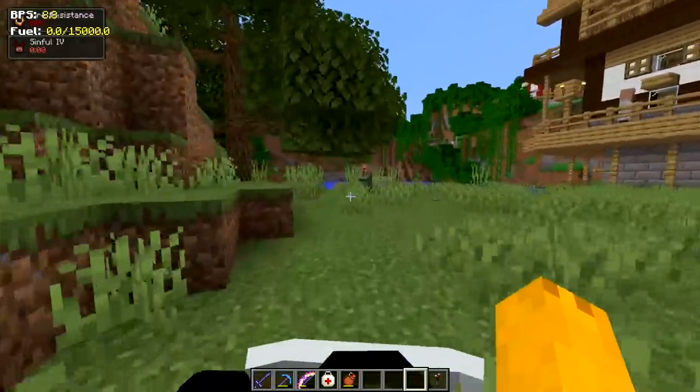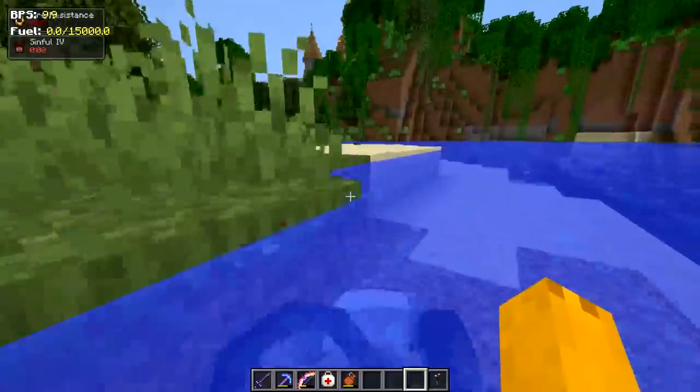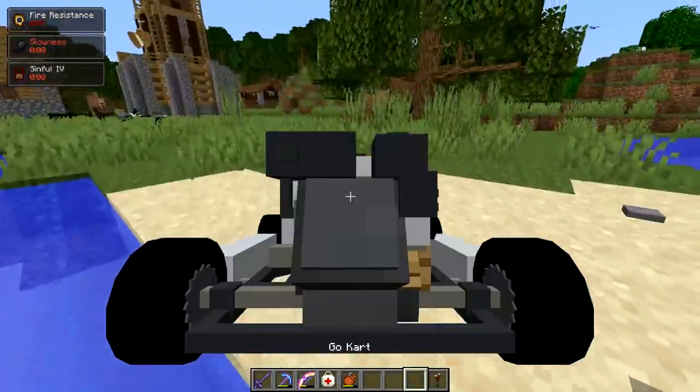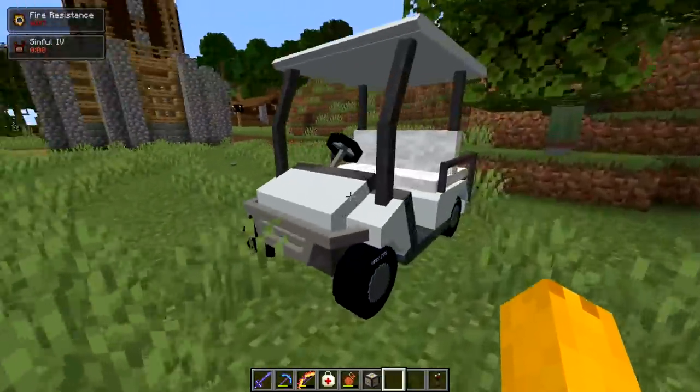Watch out, coming through! I wonder if you can actually hit a villager. Let's go for the nitwit. Nitwits are like people that say they're broke but won't get a job — do something, nitwit! Next up we got the golf cart, which seems like a two-seater.